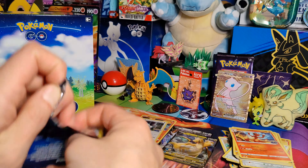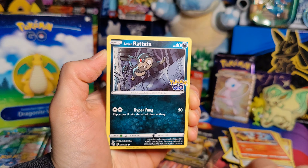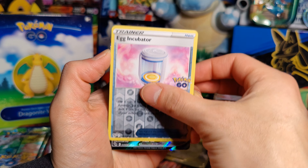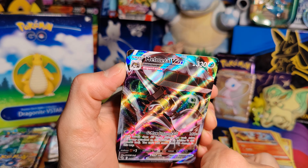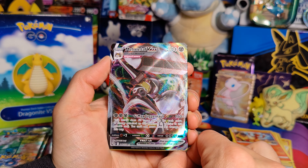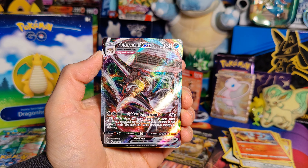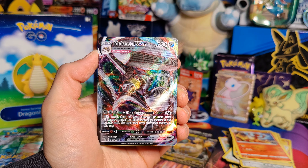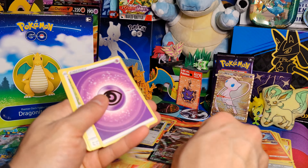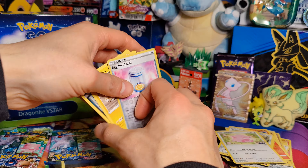Next pack: Eevee, Pikachu, Alolan Ratatata, Piedove, Pikachu, Egg Incubator — and a Melmetal VMAX. A great VMAX, but I have a lot of these, and it's another Melmetal I don't need. So yeah — Chansey, Steelix, Zatu. What a bummer.